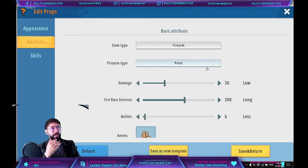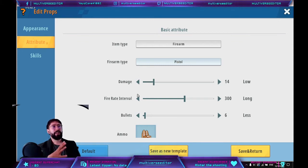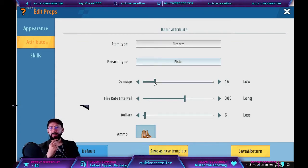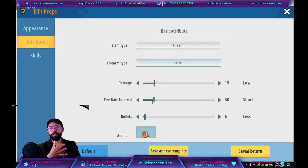Choose whichever you want for your map. In my case, I'll keep the pistol. Damage is how much damage it does — very important: hitting the head does more damage. If you hit the body, it does 15 damage; if you hit the head, it does 30. So you have to calculate that. Fire rate is how fast the gun throws bullets. A high number means a lot of bullets fast — da da da da. A low fire interval value means faster shooting; a high value means slow shooting with a big delay between shots.